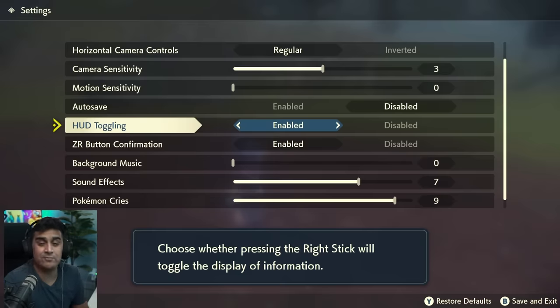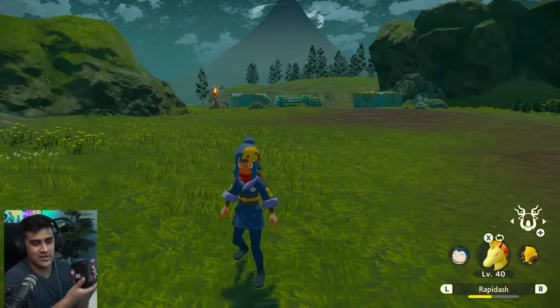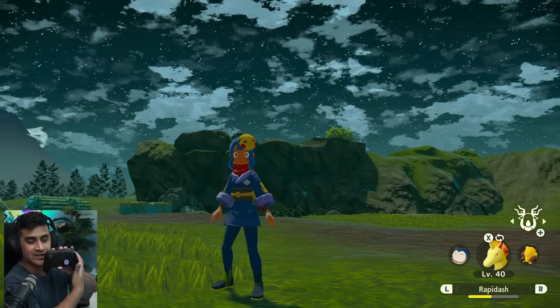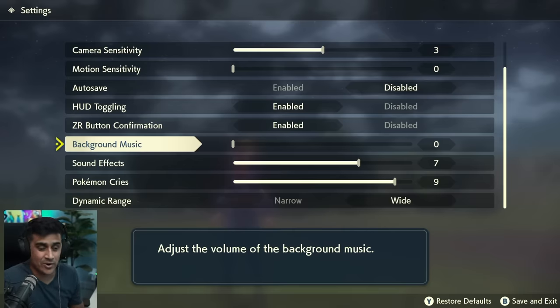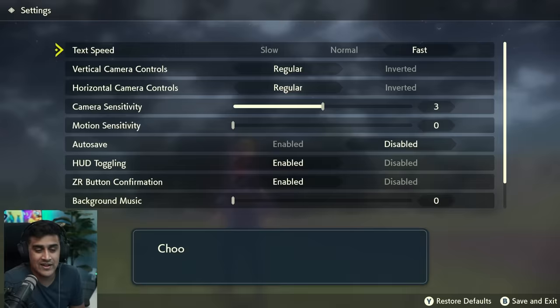HUD toggling is disabled by default, but I enabled it so you can take screenshots. If you press the right analog stick button, everything goes away, and click it again to bring it back. If you wish to just listen to the natural environment of the Hisui region, turn off background music. I keep mine off as a content creator so my own music doesn't mix with the game. If you turn off background music and turn up Pokémon cries all the way, you can hear shinies or special cries very clearly. Dynamic range adjusts the ratio between the loudest and quietest sounds — set it to narrow or wide depending on your preference.